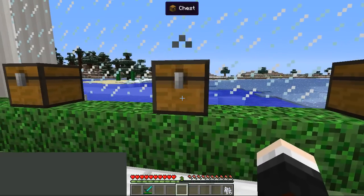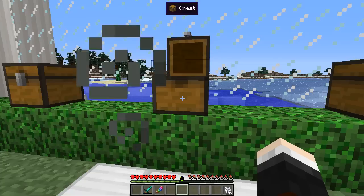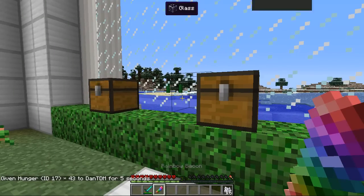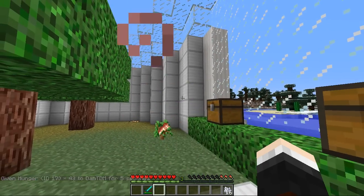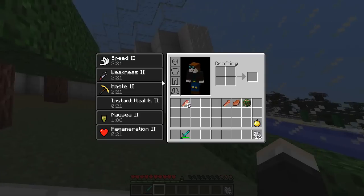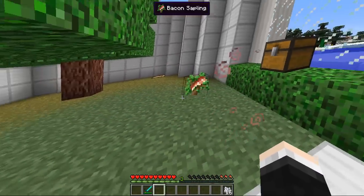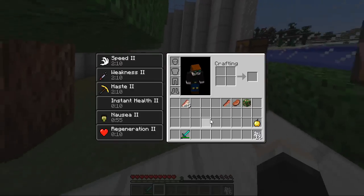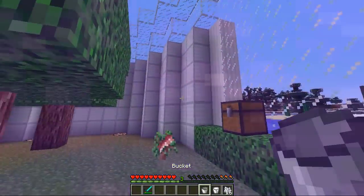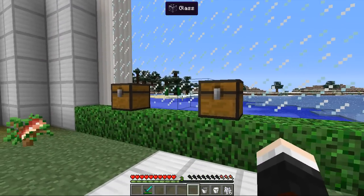Now we move on to some more special versions of bacon. The first is rainbow bacon — to craft it you need four sugar and one raw bacon. Let's make ourselves hungry and chow down. It gives just two hunger points, but also gives regeneration, nausea, two instant health, two haste, two weakness, and speed two for about two and a half to three minutes. If you use this near the top of your hunger you will get regeneration for a while, which is pretty cool. Oh Jesus, that was crazy — why don't they fix the old nether portal thing? Give me that milk!